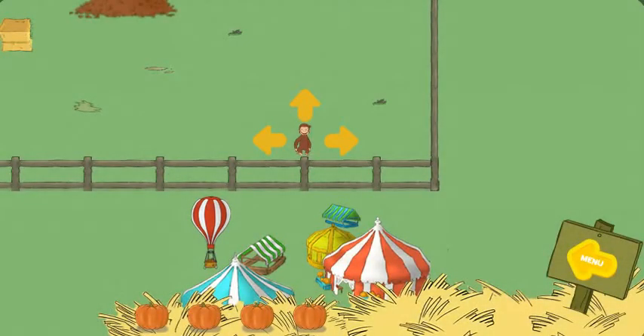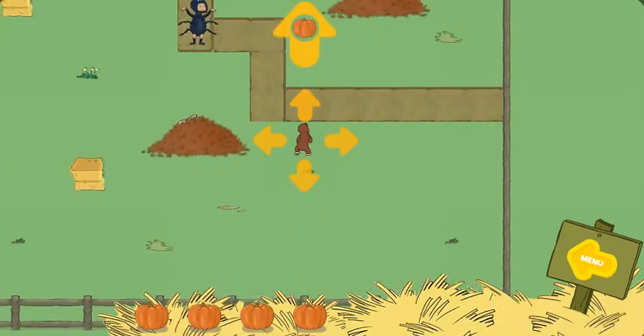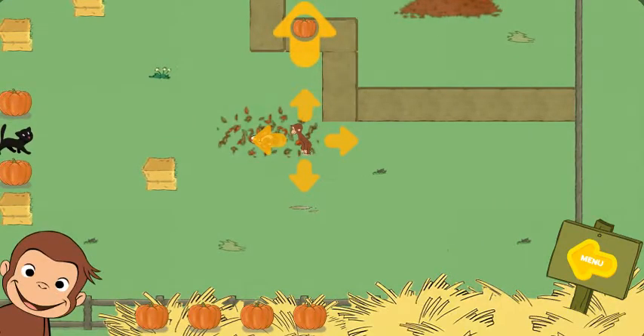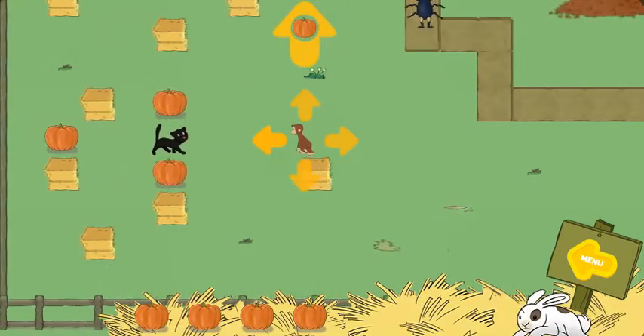Help George find four pumpkins. The bunny is hiding in a leaf pile. You found the bunny. Now catch him. You caught Spotty.